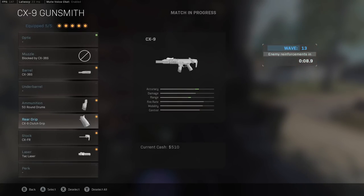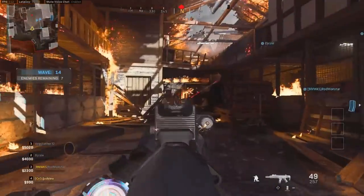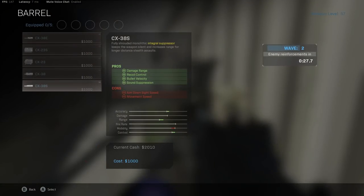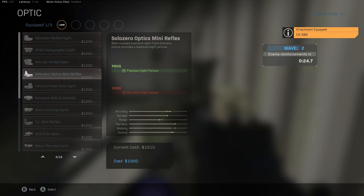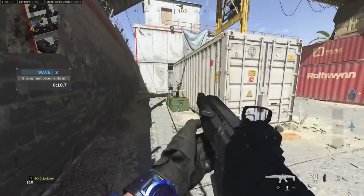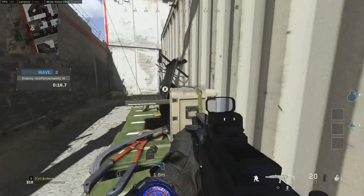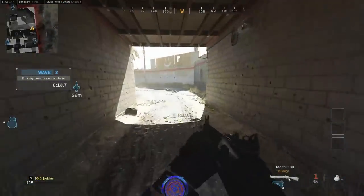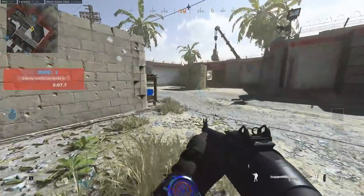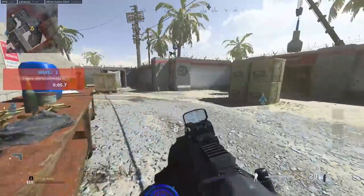This is the build I was using for the most part. It doesn't really need an underbarrel because the general recoil control with this barrel is good enough. The Clutch Grip is actually a very good choice for this gun. I like to throw in this barrel with a GI Mini Reflex — the iron sights are decent but they can get a little blocky especially if you're using it for mobility. The muzzle flash is insane so a flash guard might actually be better.